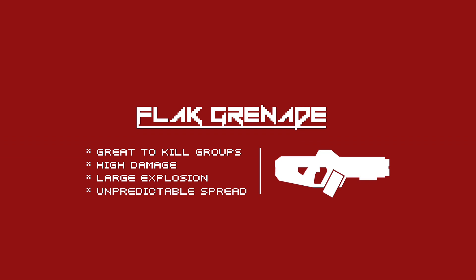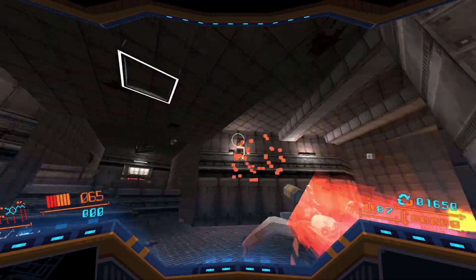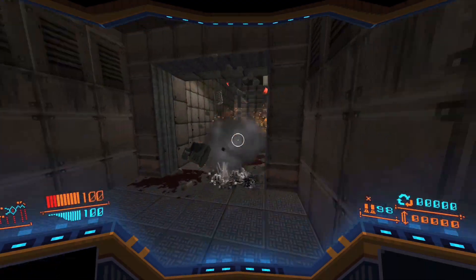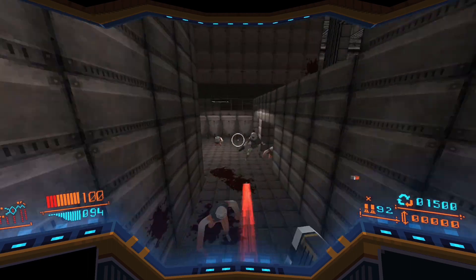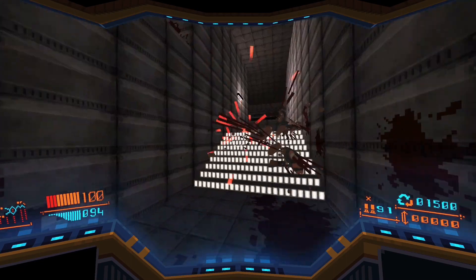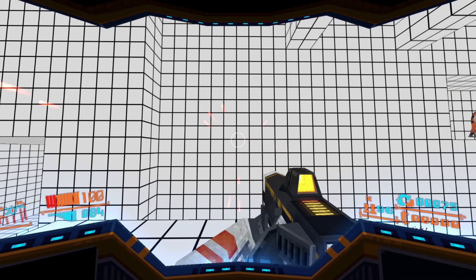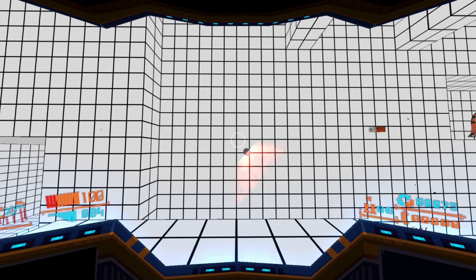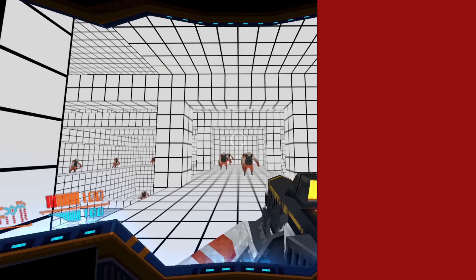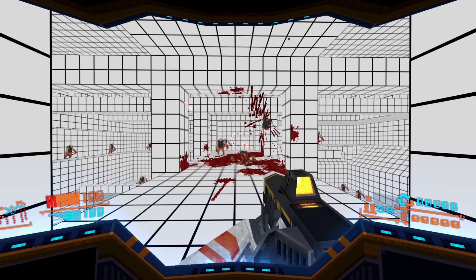Let's take a look at the shotgun secondaries. The flat grenade is a standard secondary for the shotgun. It explodes on contact and covers a large area that shreds up enemies within its range. But you have to be careful, because every grenade has a few pieces of shrapnel that'll be unpredictable and travel pretty far.